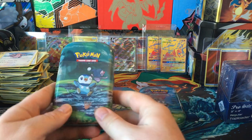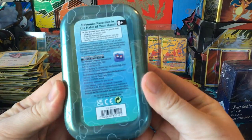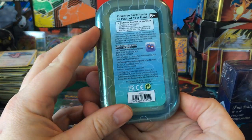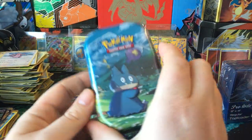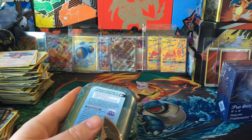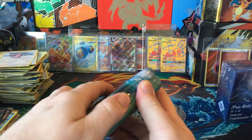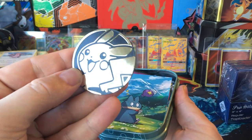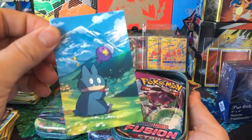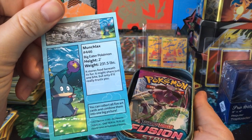Okay so these Sinnoh Stars tins just came in today. I haven't really taken too close of a look at them, but we got Turtwig, Piplup, and Munchlax here. So let's just see what these are all about. Big old Pikachu coin there, got the Munchlax card there.